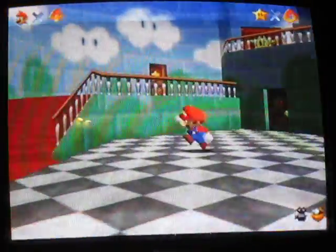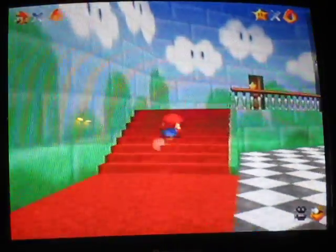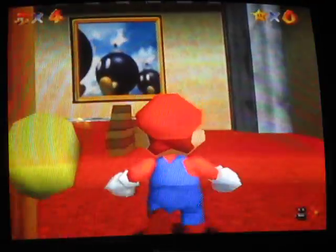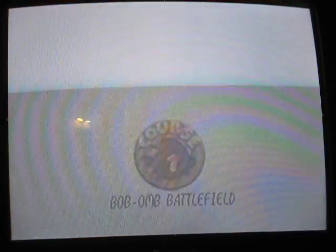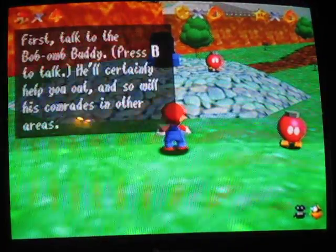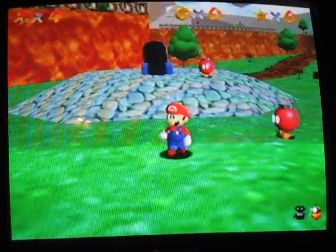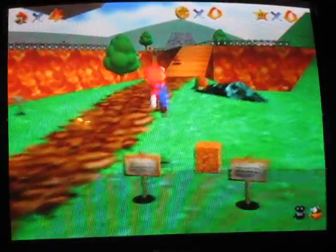I can go into the basement, but not really. Toad can tell me what I should do first, but I'm supposed to go in this room and jump into this painting of the bombs — into course one, Bob-omb Battlefield. The game tells me the controls again.